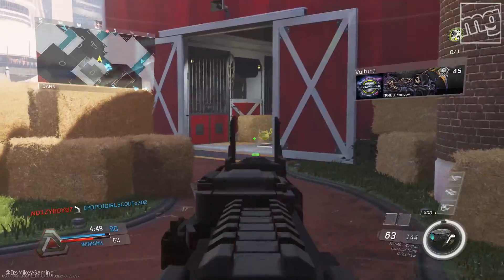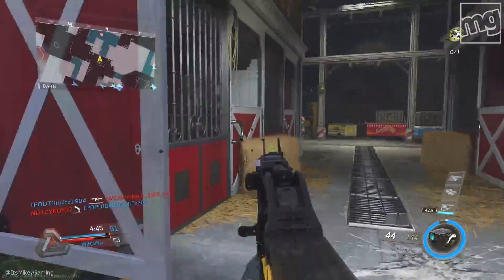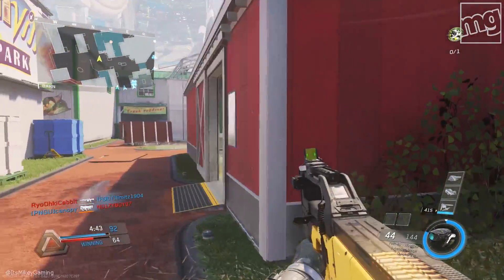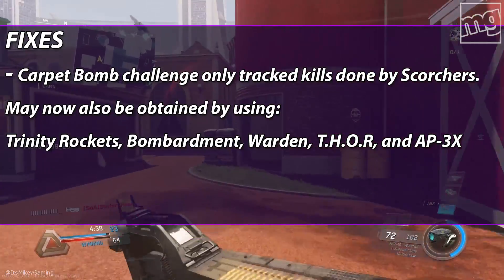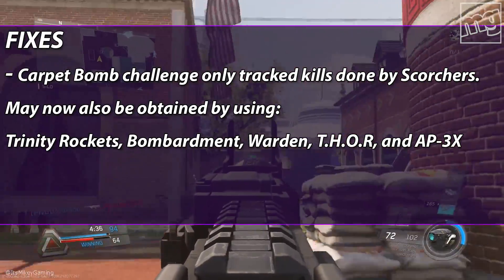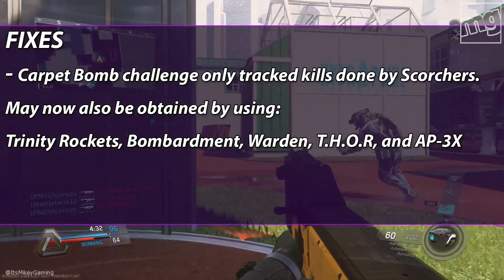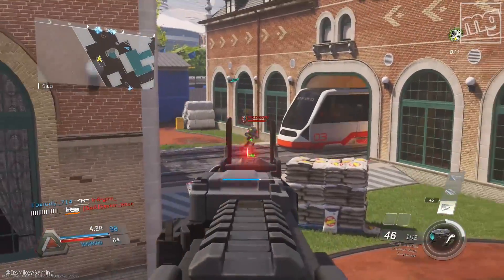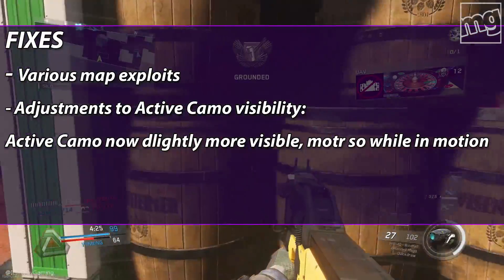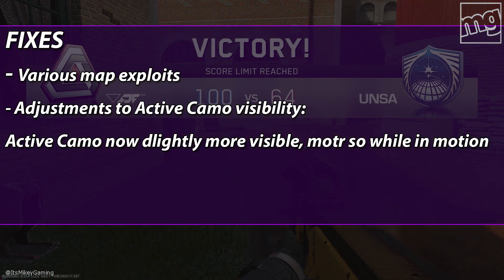Next up, the carpet bomb challenge — that thing was pretty broken. You had to get a triple kill with an airstrike, but it only counted with Scorchers. So now it may be obtained using Trinity Rockets, Bombardment, Warden, Thor, and Apex. They also did various map fixes, basically little exploits where people were getting into parts of the map they're not supposed to.